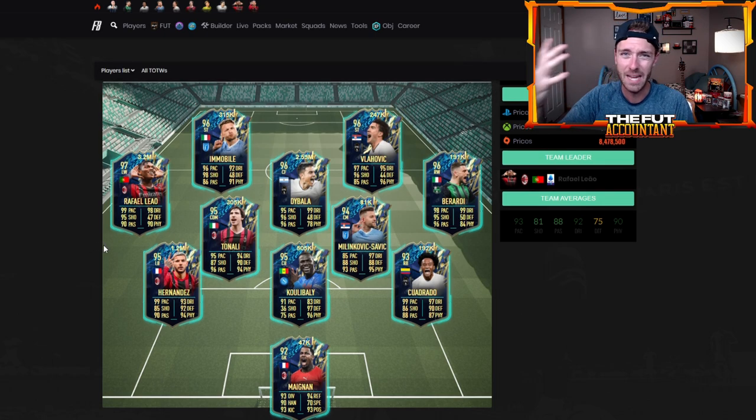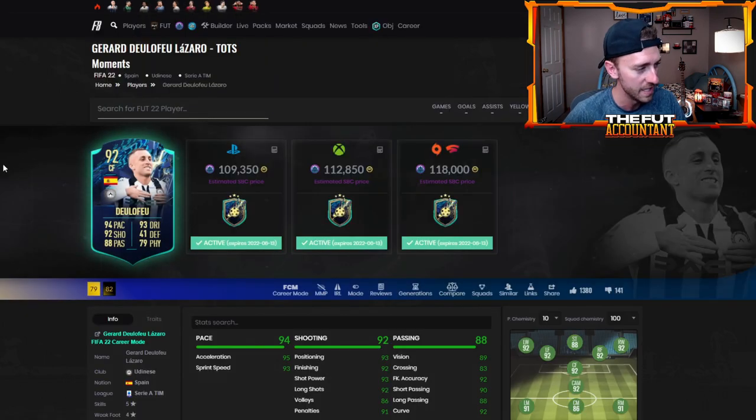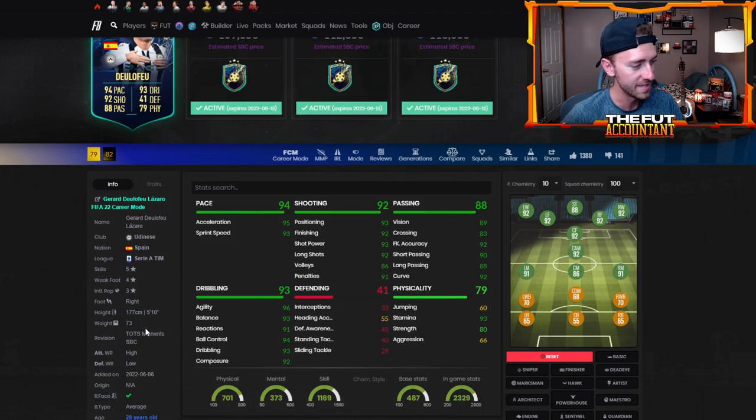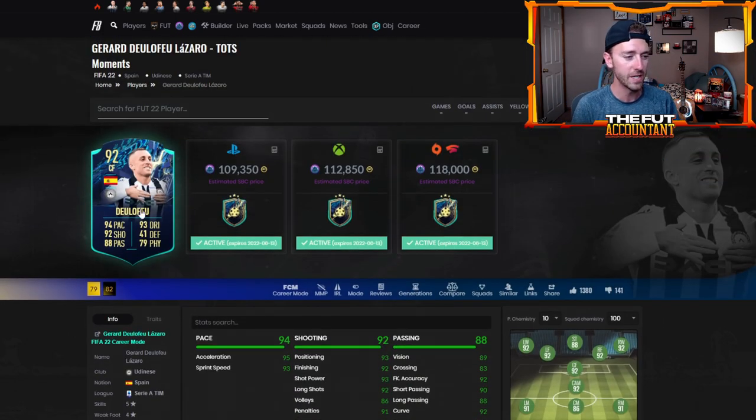The upgrade packs are not bad — they're just kind of middle of the road, and that's kind of how all the content feels at the moment. Also yesterday we did have a pretty good SBC. We got a five star skill boosted Delafeyu — five star skills, four star weak foot, high/low work rates. He does have the average body type but he's pretty good and he's really cheap at 109,000 coins. I actually did this with duplicates from the upgrade packs we did yesterday.